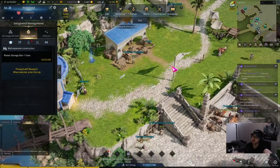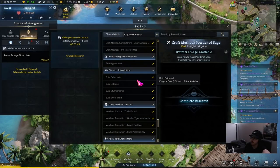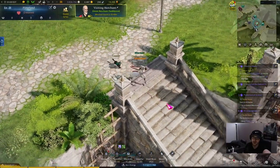You want to come over to your stronghold, open up the menu, go to your lab, and make sure you have the Powder of Sage researched. It costs about 100 gold and takes about four hours or so.